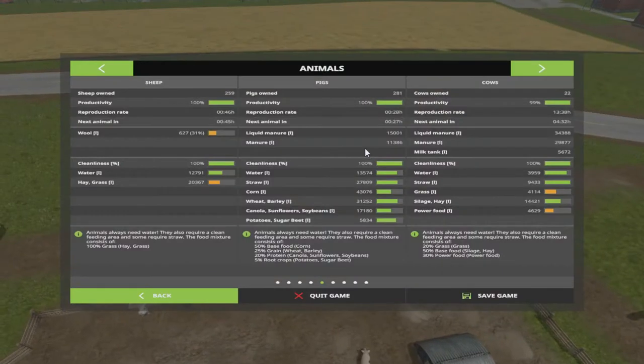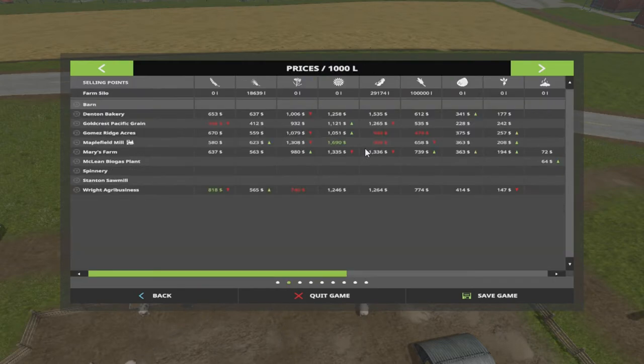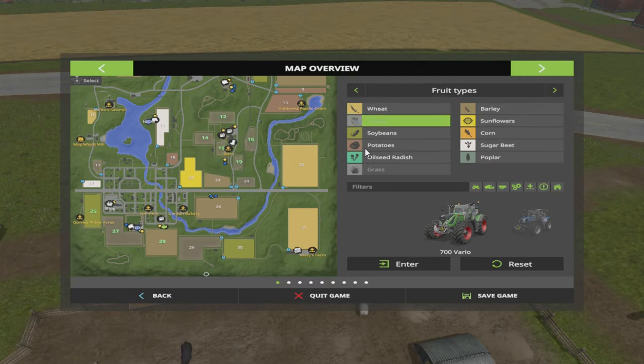Let's check on the animals right now. Sheep are at 259 and they need some attention. Pigs are at 281, doing pretty good. Cows are at 22 and they're gonna need some higher foods and grass here pretty soon. Going back to the bank — we owe 775,000. We got some stuff we can sell. We've got canola on fields 12, 14, 15, 19, 16, and we've also got barley and beans.